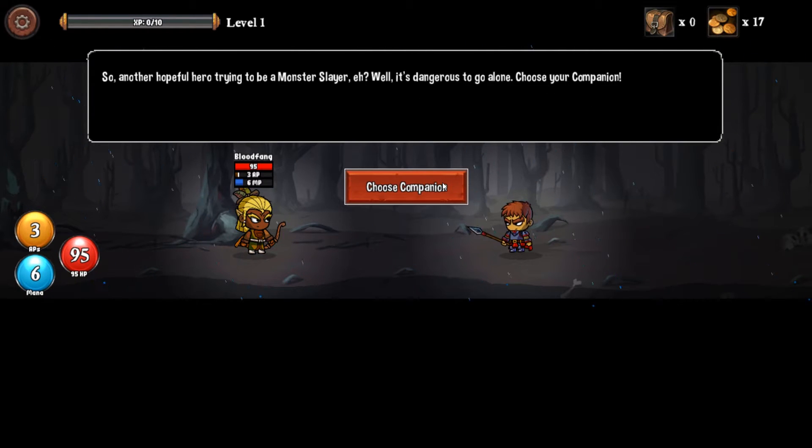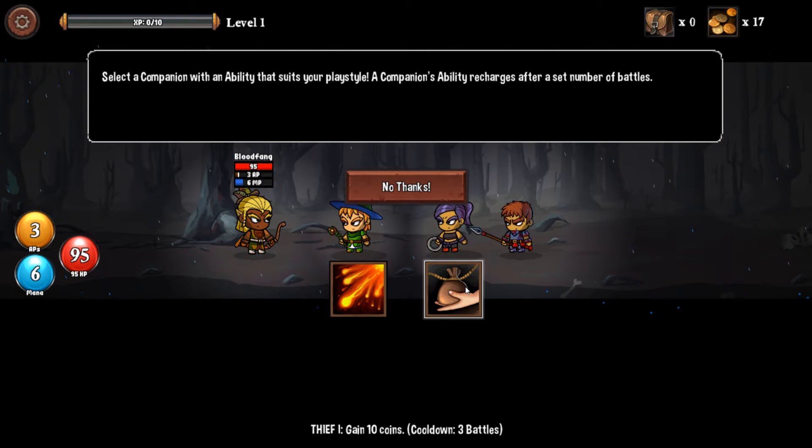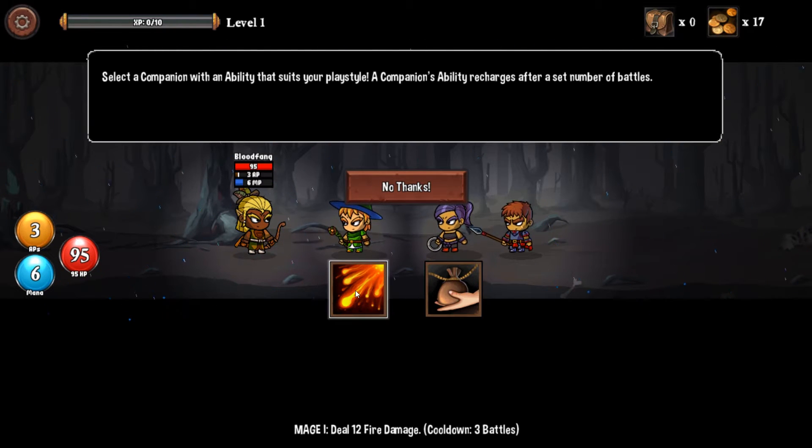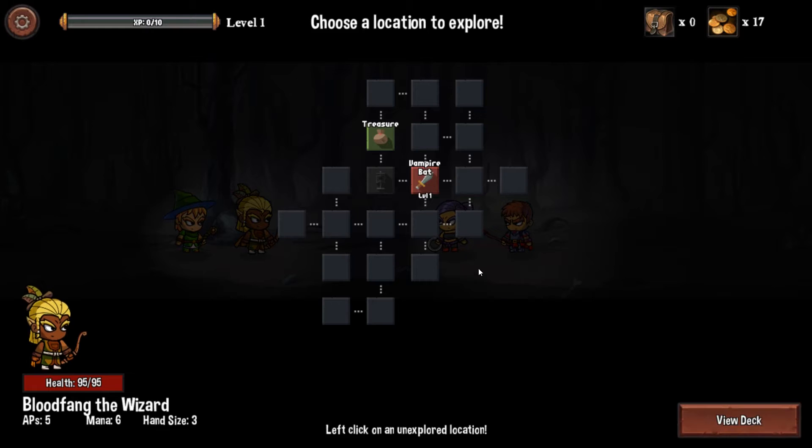Another hopeful hero trying to be a monster slayer? It's dangerous to go alone — choose your companion. Companions provide one-time bonuses during battle. For example, this one deals 12 fire damage, and then they have a cooldown for a couple of battles. These are our starting characteristics: HP, action points, and mana.